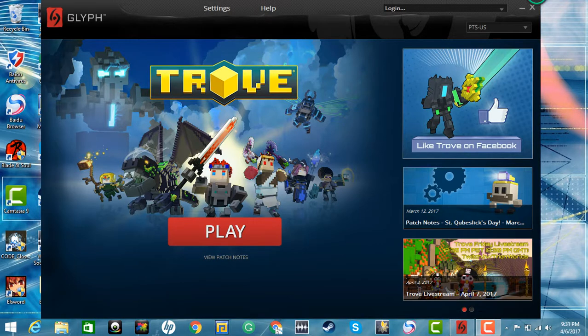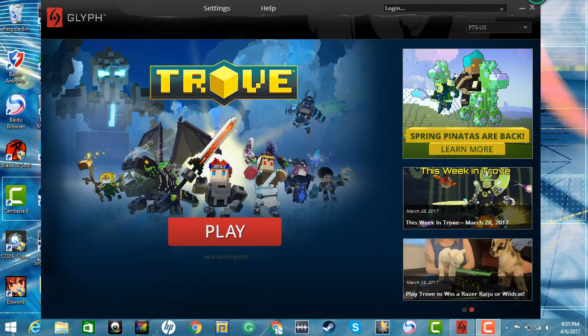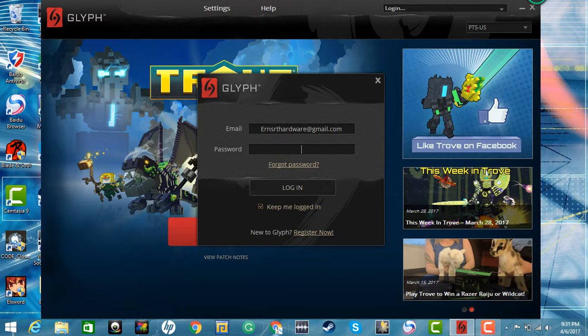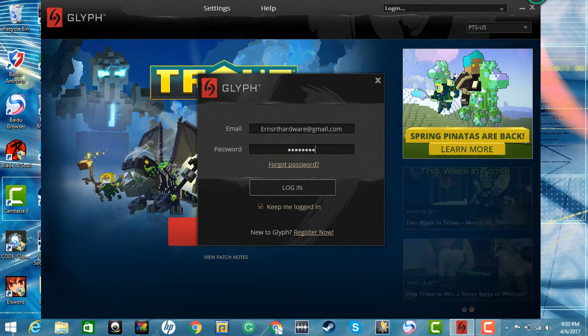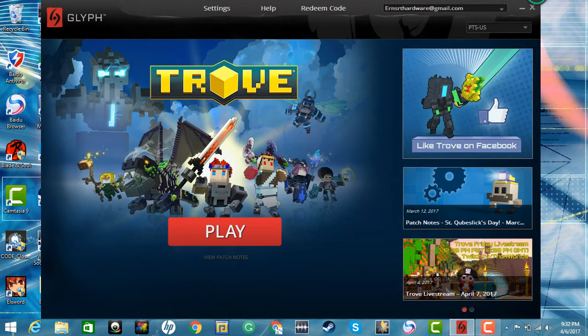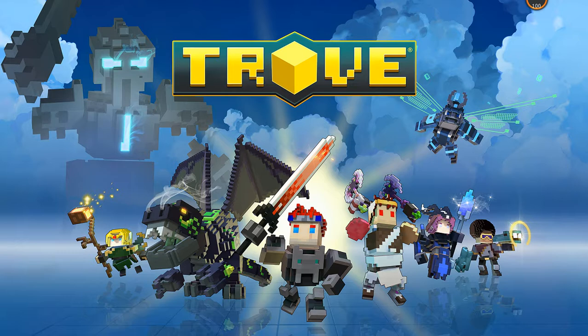Welcome back ladies and gentlemen. Today we're going to do a let's play of Trove and visit the PTS server — it stands for Private Test Server. It's a server where you can try out the game and pretty much everything is free. You just download it on Steam; the PTS server is about 1.19 gigabytes. I am going to be making a let's play series on Trove.